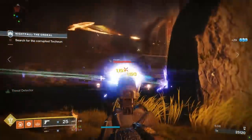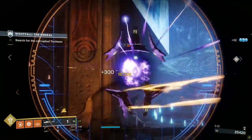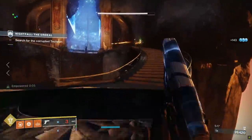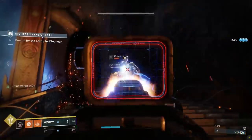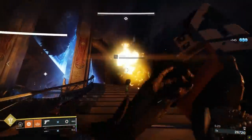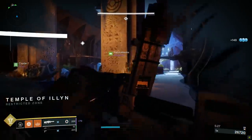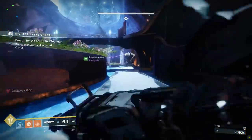In theory, if you were for whatever reason shooting only for power level 1040 — maybe your only goal in the season would be to beat the brand new dungeon, which is recommended power level 1040 — it wouldn't really matter what order you got your engrams in, because of the soft cap being 1050. You could just go nuts with however you want to get your drops.